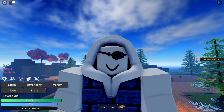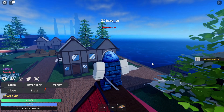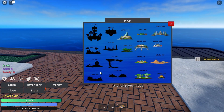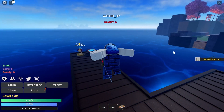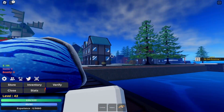Hello everyone, welcome to another Project New World video. I will be showing you the next island I need to go to — the level 40 island, which is the Clown Island where Buggy is going to reside.